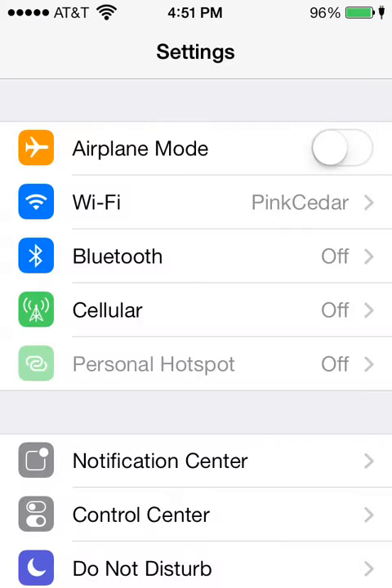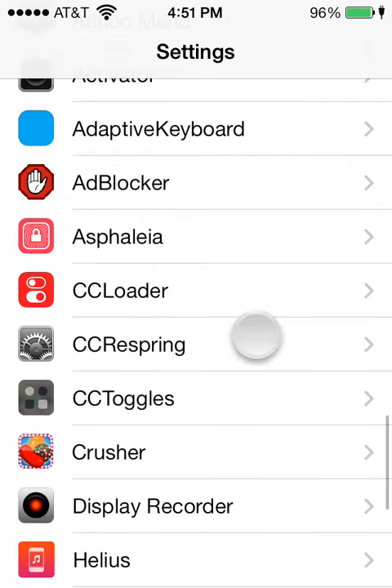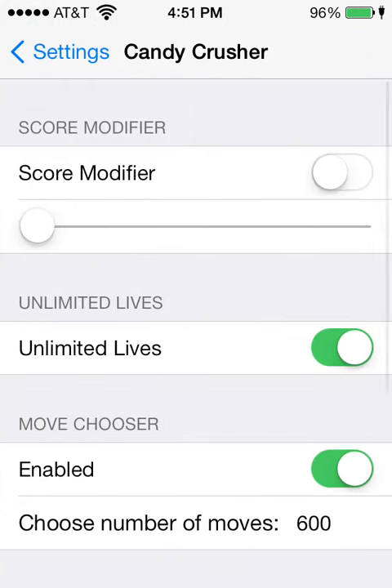First you go into Settings, and you should already have this — it's called Candy Crusher. That's the tweak that allows you to do this. You go into Settings and it has a variety of things you can change in Candy Crush.